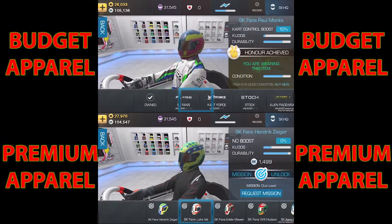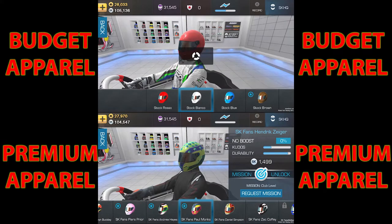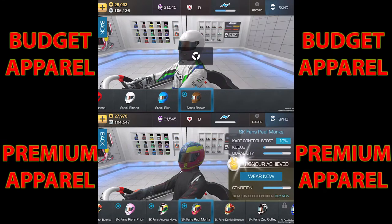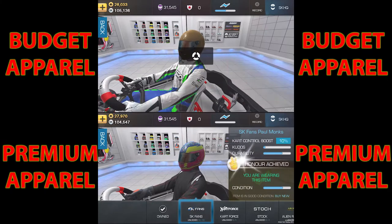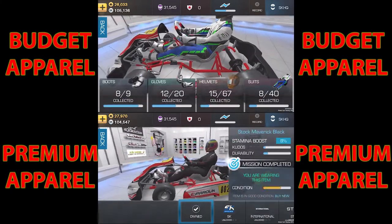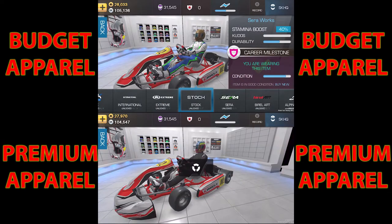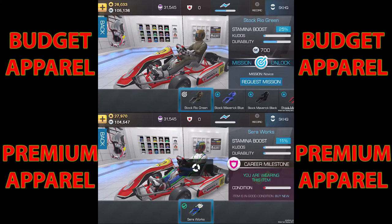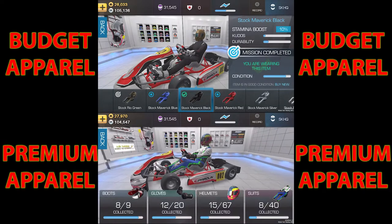For the premium gloves we're going to go with the SK Vipers — they've got a 45 kart control boost. For our crash helmet, we're going to go with a stock Brown for the budget option, which gives us no kart control boost whatsoever. But for the premium option we're going to go with the SK Fans Poor Monks — that gives us a 10 kart control boost. Quite how a crash helmet can give you a kart control boost I'm not too sure, but we're going to go with that one anyway. Lastly, for our race suit, we're going to go with the stock Mavericks for the budget option, which gives you a 10 control boost, and for the premium we're going to go with the Sera Works, which gives you a 40 control boost.